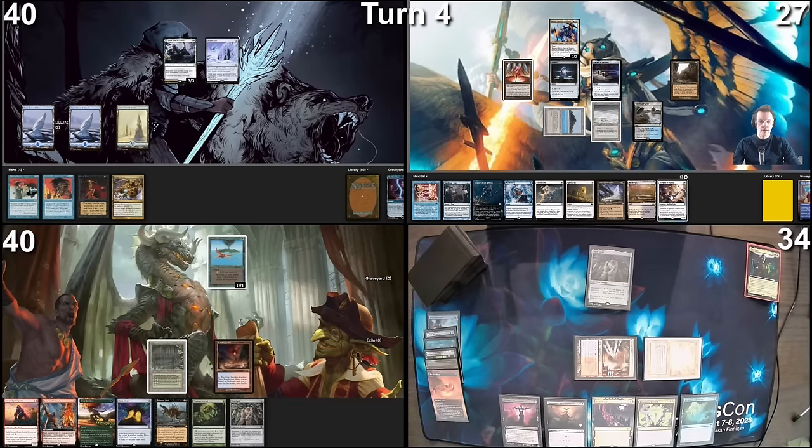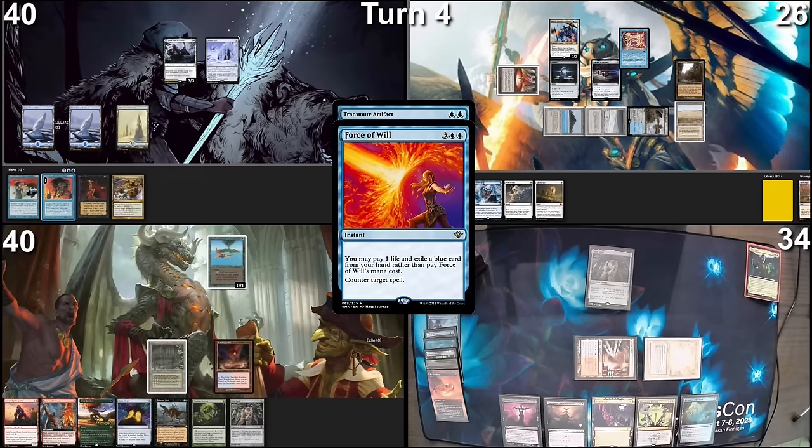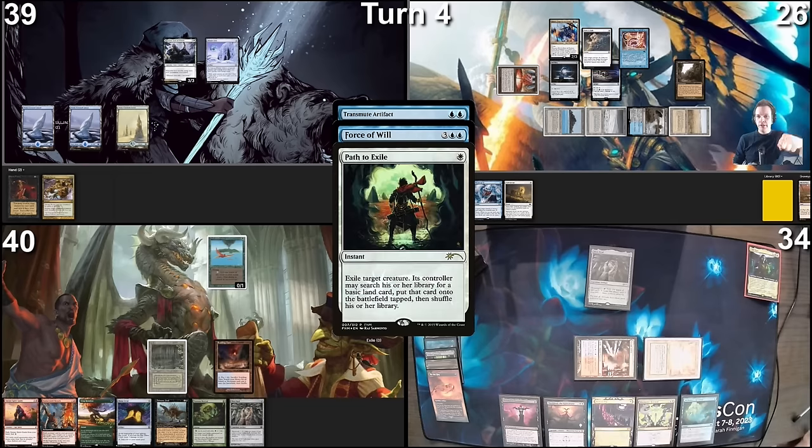We'll toss this card back to the top of the deck. Actually, let's drop that one too — I think I'm going to need my life. Playing Marsh Flats as land drop, sacrificing that, finding a Savanna. I'm going to cast Transmute Artifact. Likely going for the One Ring, so I'm going to pitch Back to Basics and play a Force of Will — but everything is part of my master plan. So we are going to tap and cast a Path to Exile on Yorn. He goes to exile, or goes to command zone. Go find a basic — found a Snow-Covered Swamp.